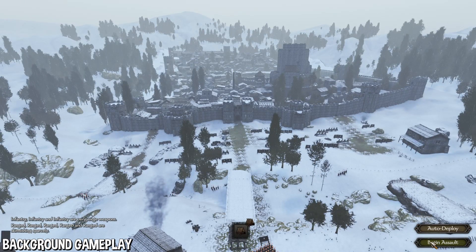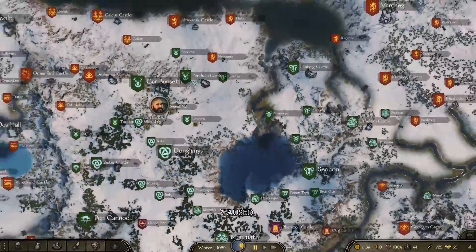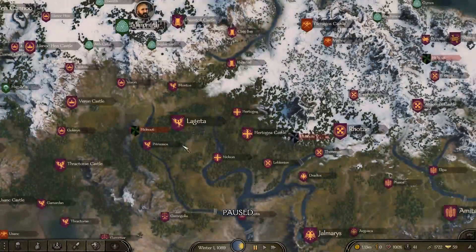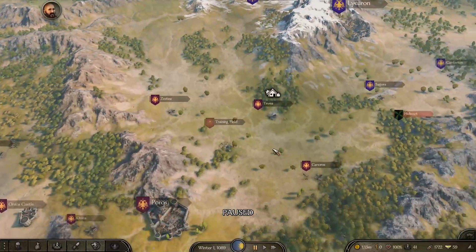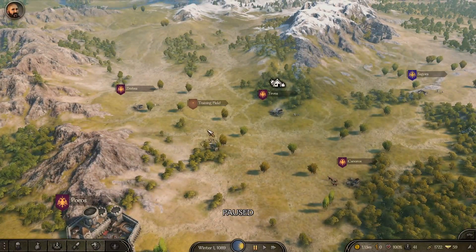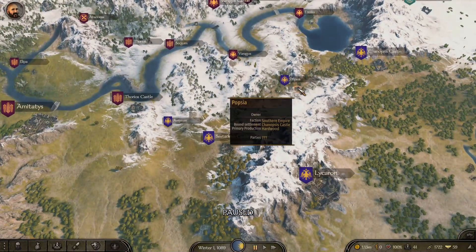Let me show you this on screen. When you first start out, you start at the training field right over here. The first village, which is Popsia, the closest hardwood-producing village, is right over here. A village that produces hardwood will have a lot of hardwood to buy from them — it's usually cheap, and they will have a lot more than a town. So if you need a lot of hardwood quickly, these are the best places to get it.